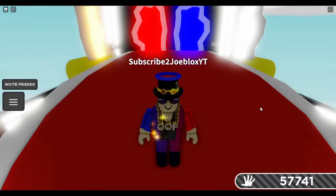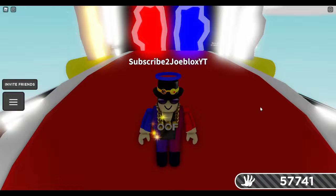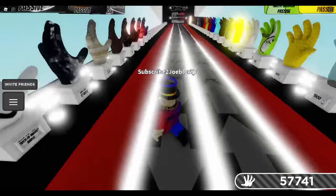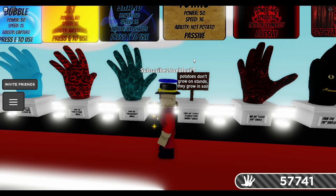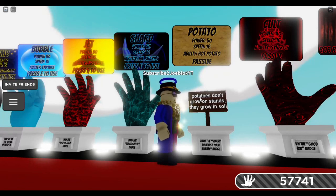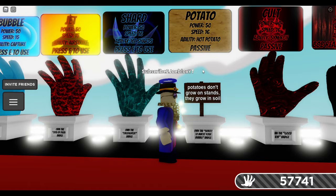The final hidden glove we're going over is the potato glove. The potato glove has some unique requirements to get it. As you can see, near the game pass gloves and badge gloves, the potato glove is listed right here, but it says 'potatoes don't grow on stands — they grow in soil.' If you click on this sign, no matter where, it will not give you the potato glove. You need to own the 'sorry to burst your bubble' badge first, and then you have to find the glove by itself as well.